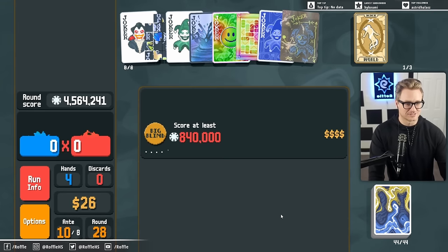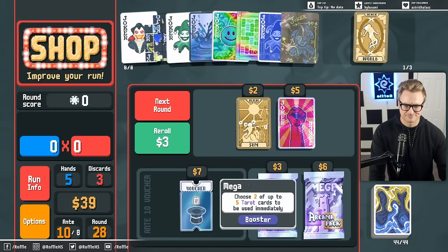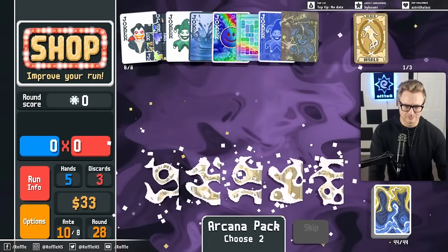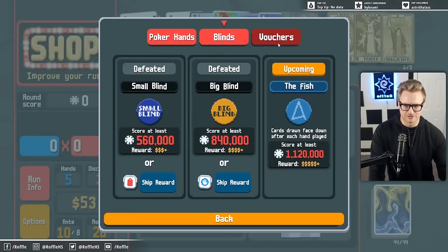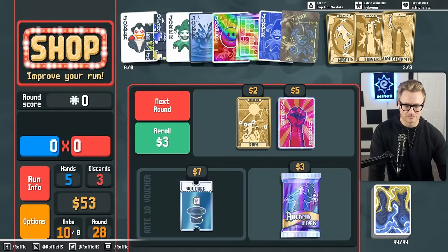That gave us a significant boost. The only thing I can get out of this is money, right? Okay, money is good. Money and planets. Wait, do I have Observatory? Yeah, I still need to get a Pluto. I need to get a Pluto up there.